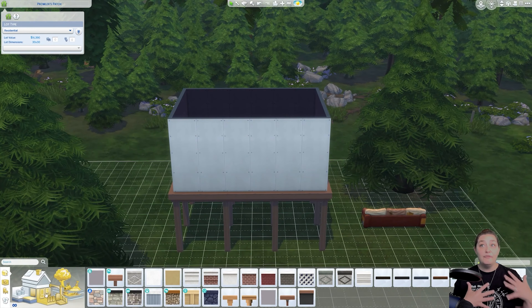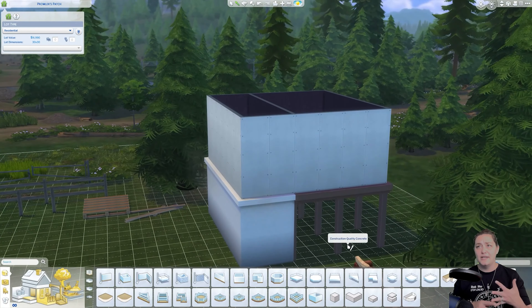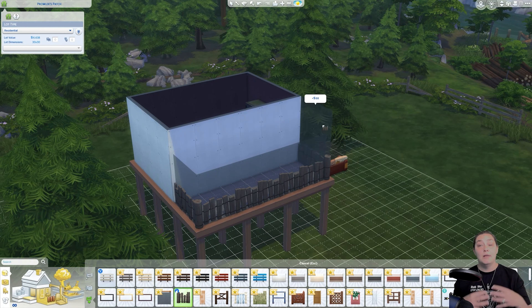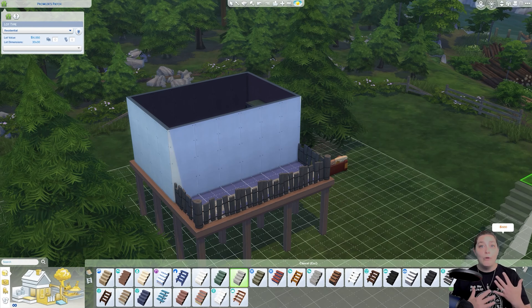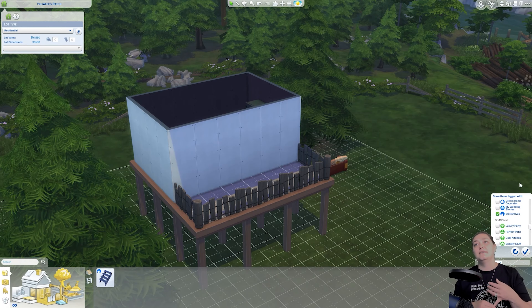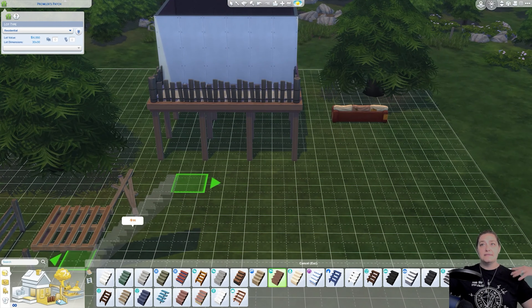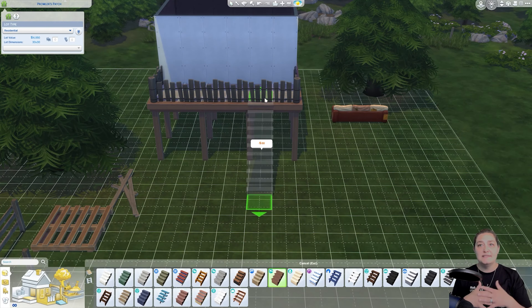I have all the werewolf furniture in there — well, not all of it, but the bed, I put the couch and stuff. And then I put some really rundown appliances that came with City Living — the used ones, the counters that are used and stuff like that.